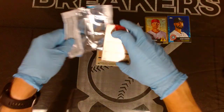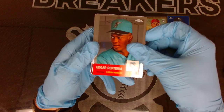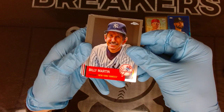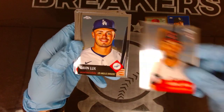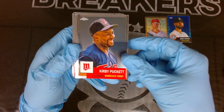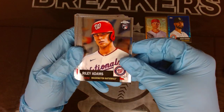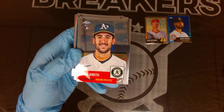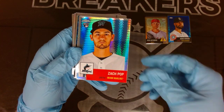Box two - Edgar Renteria, Robbie Grossman refractor, Billy Martin, Noah Syndergaard, Thor, Arias rookie, Gavin Lux, Goose Gossage. Kirby Puckett, Don Mattingly, Riley Adams rookie, Strasburg, Kevin Smith rookie for Oakland. Our next prism is going to be another rookie - Zach Pop prism refractor.